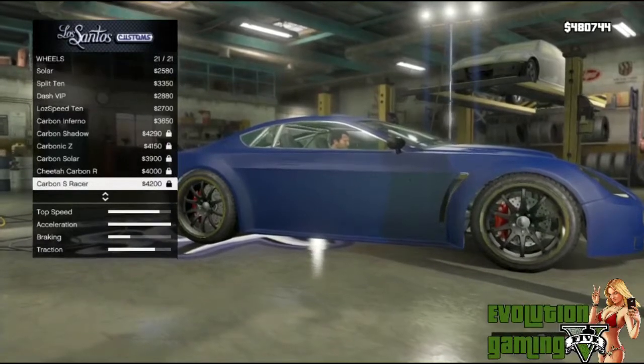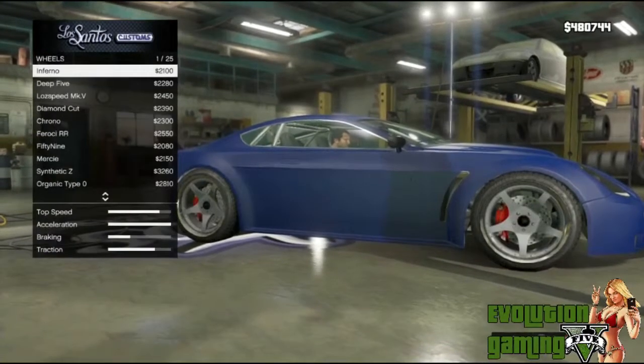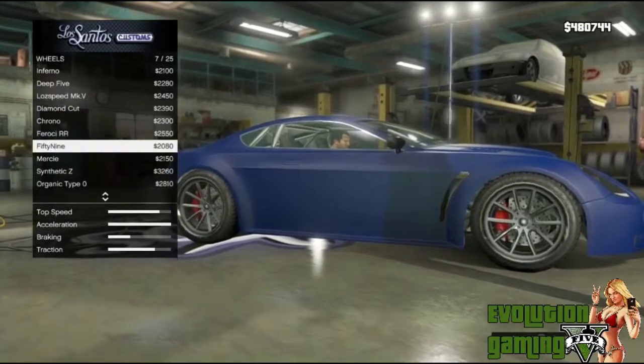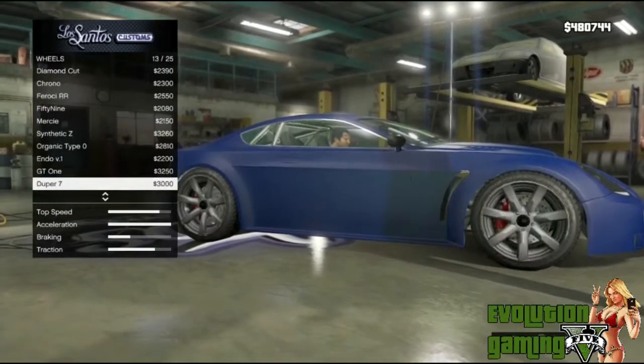Continuing: Carbon R, Carbon Solar, Carbon S Racer. I'm going to go with the sport ones — this is the one I saw here, actually looks pretty nice. It comes down to preference, what you like. Let's go with these — the GT1s.